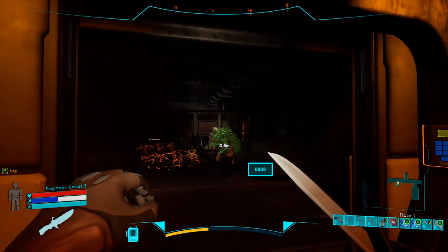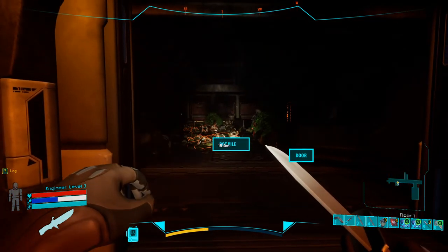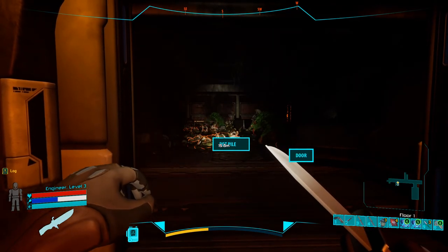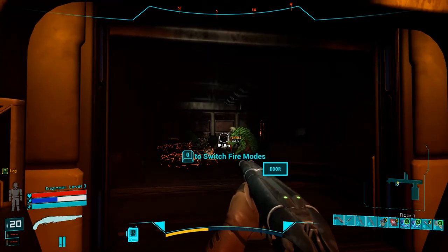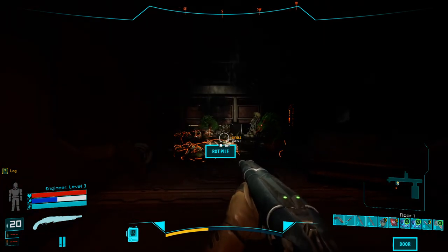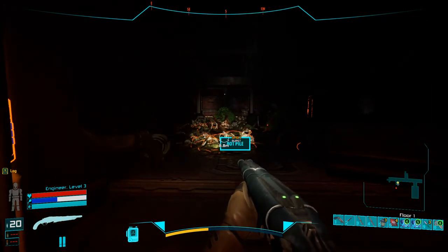This type of enemy is particular — it can spawn rats, and rats drop organics, which is a material for food. I'm going to blast them with the shotgun. Be careful: if you use the shotgun right here you're going to hit all these goodies and loot and destroy it.